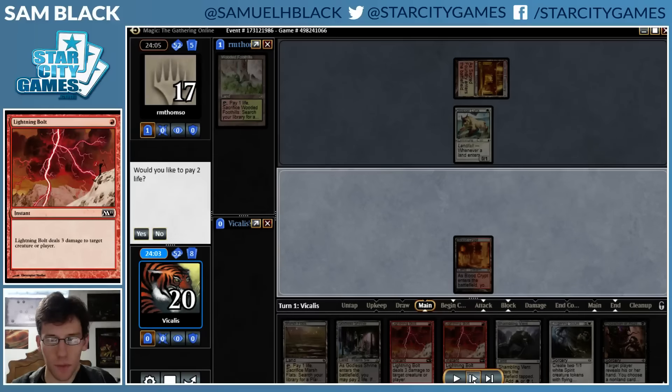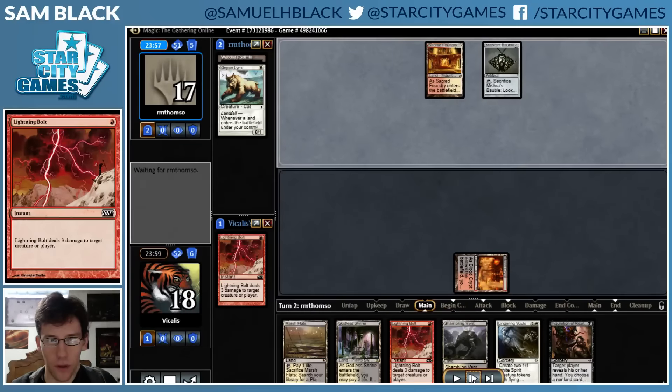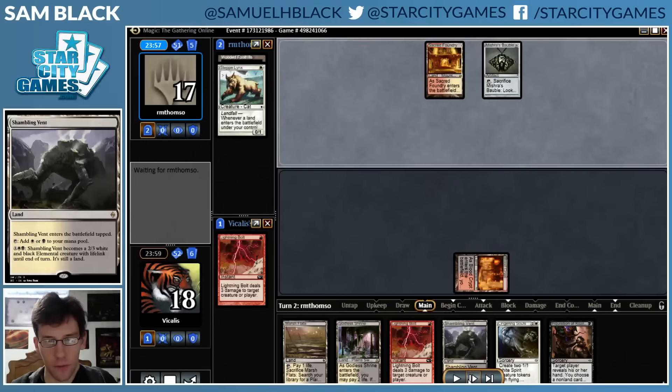My opponent plays Steppe Lynx, which I'm just gonna kill. I don't actually think that there are any popular Modern decks at the moment that play Steppe Lynx other than Death's Shadow, so I'm assuming that this is Death's Shadow. Mishra's Bauble kind of seals that.